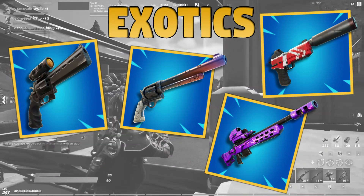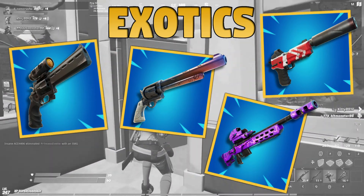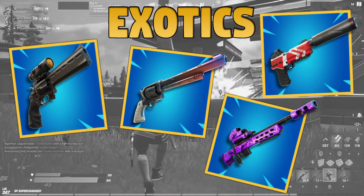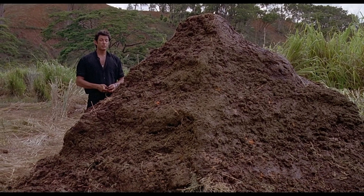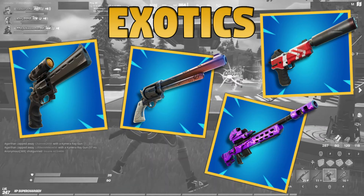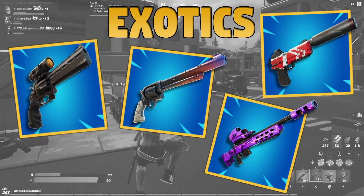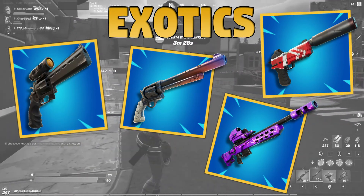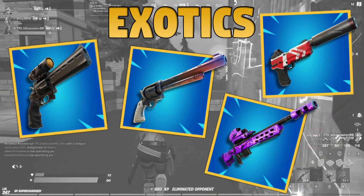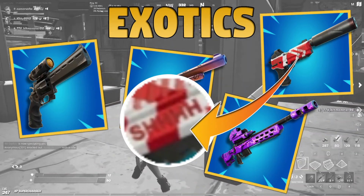Next up are the exotics — the ones currently in Season 7's loot pool, but I rarely see them in player loot. Dead player loot is like animal poop to a biologist: we can see their loadout diet, so to speak. I am avoiding exotic weapon predictions because the guns are so rare in the wild and Epic tends to be all over the place with vaulting, unvaulting, etc. That said, I would not be surprised to see the revolvers stay, as they do fit with the rumored Egyptian theme. Have you noticed the Shadow Tracker says 'shhh' on the side? Nice touch, Epic.